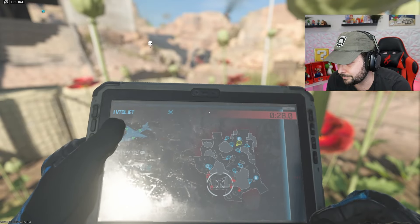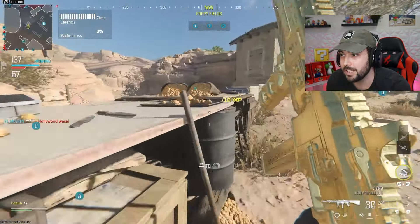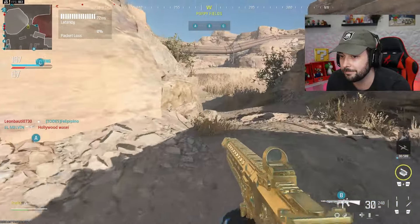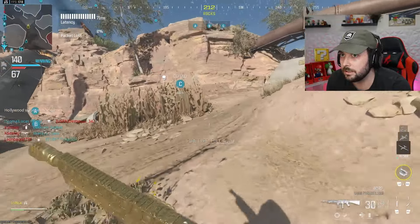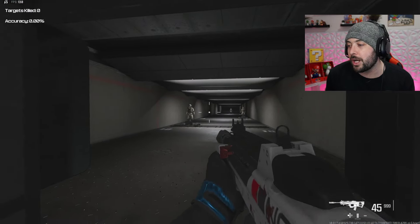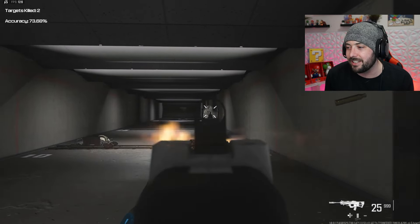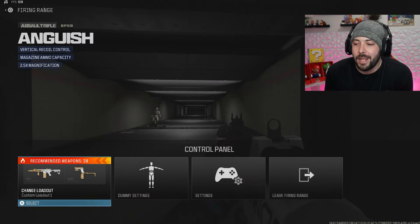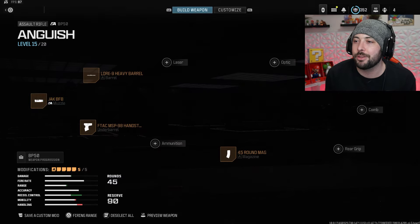Let me show you guys these two classes right here — the MCW, which I think is awesome, and the BP50. Let's start with the BP50 and then get into the MCW class. The BP50 has no recoil — I don't even know how to explain it. It just literally shoots and doesn't miss. Even if you have the worst aim alive, use this class and it's going to do half the work for you — it does all the recoil control for you because of the attachments.